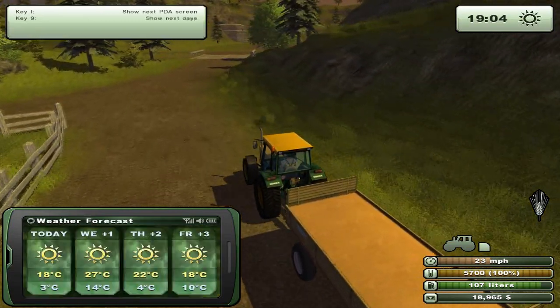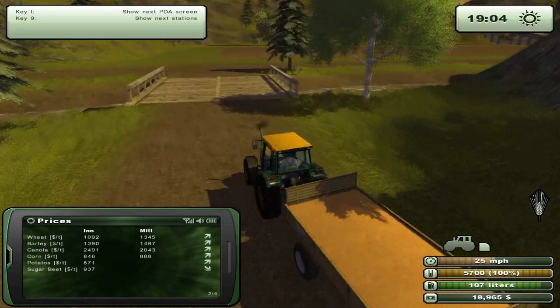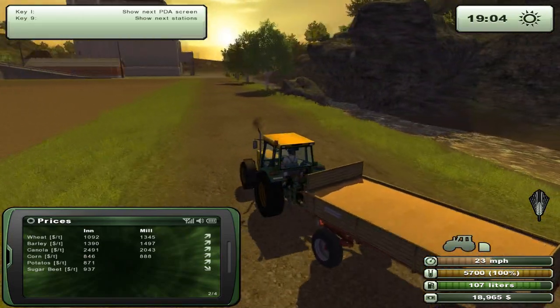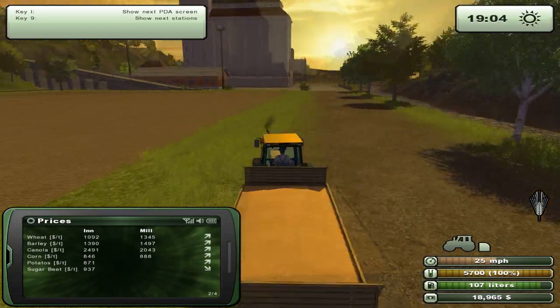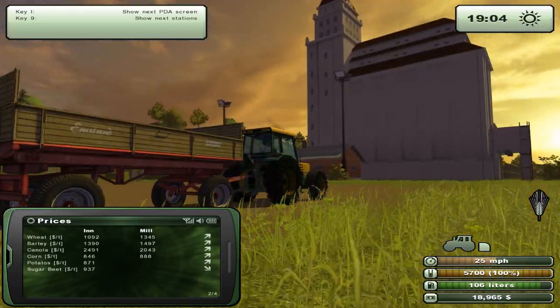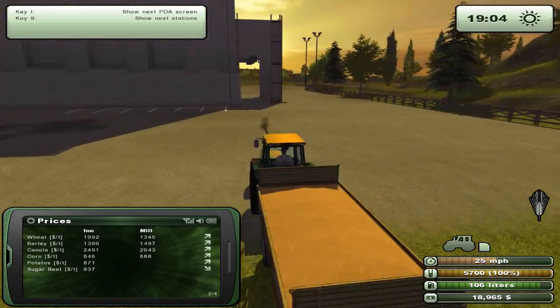Let's go ahead and go to the mill to see if the prices are still up, then deliver some canola to the inn. We should have more than enough money to go ahead and buy the second field. Something tells us we won't be able to go through that tunnel — probably an invisible wall in this game.